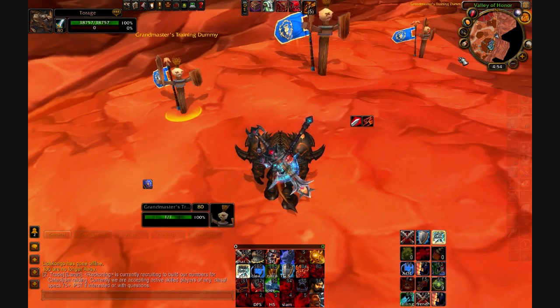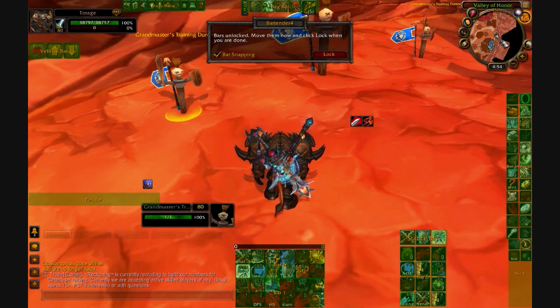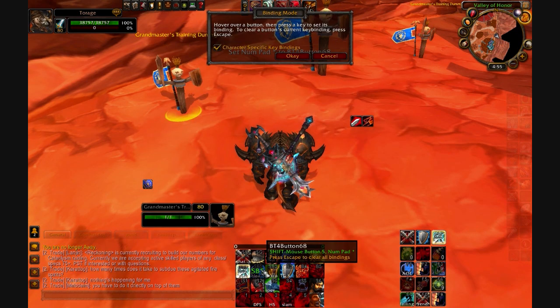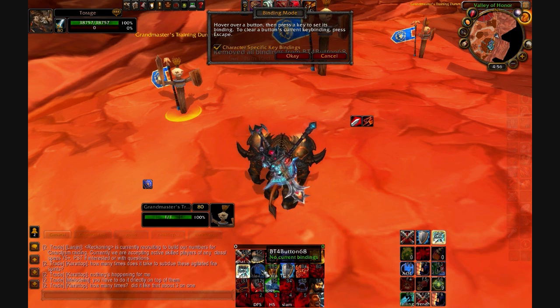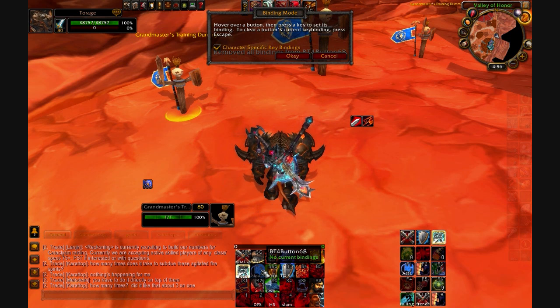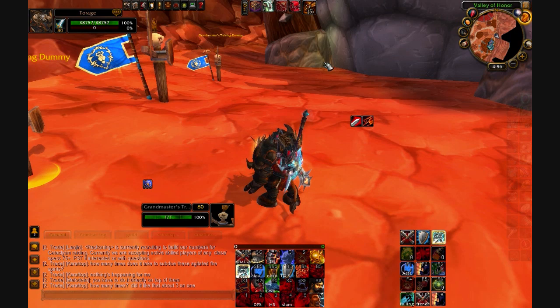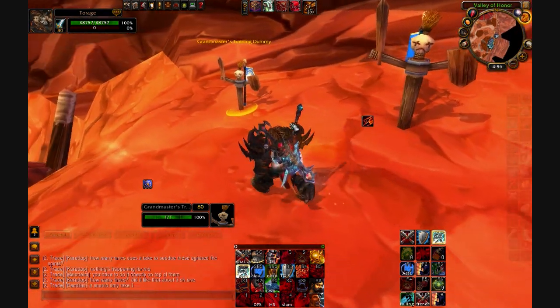With Bartender it's also really easy to key bind things. You just click the key binding option, scroll over the button you want to bind, and press what you want it to be. You can clear it by scrolling over and pressing Escape, then press the new key. You don't have to sort through menus to get it on the right action bar — you just scroll over and press what you want to bind it to.